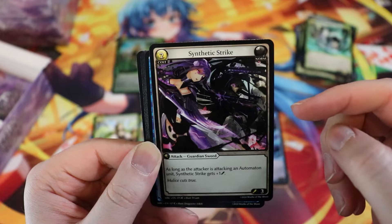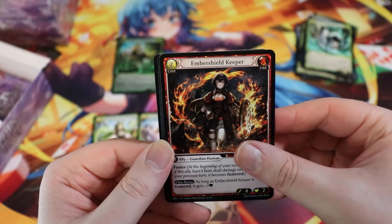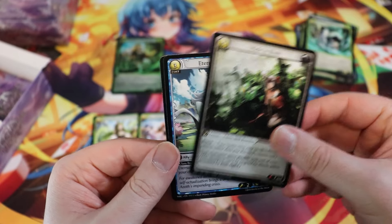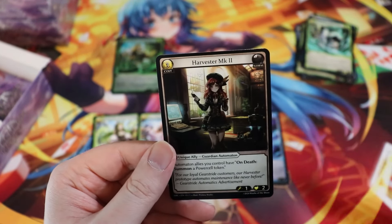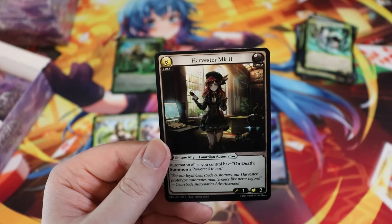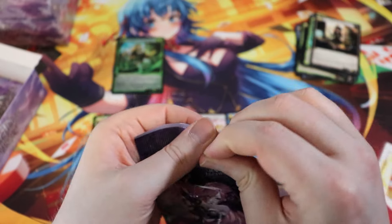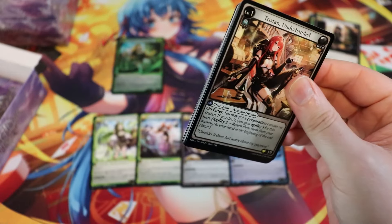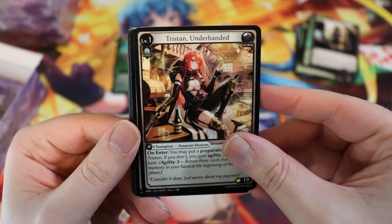Synthetic Strike — two-for-three guardian sword. As long as the attacker is attacking, Automaton gets plus one. So it's like a two-for-four if it's attacking an Automaton. Uncommon Eternal Dreamer, and then Harvester MK2 — super cute. We've gotten four SRs so far; the average is around four to six.